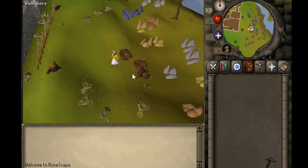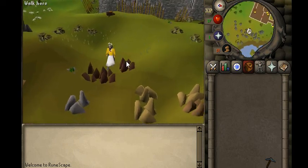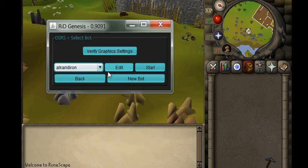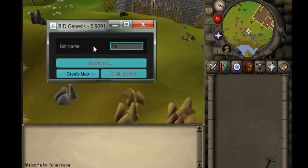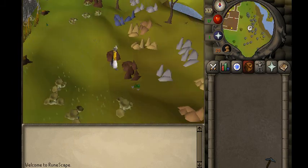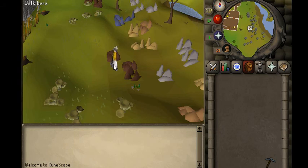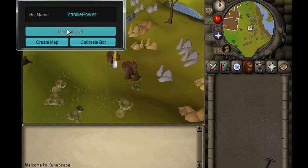All right guys, here's an update using the power mining drop shift. This will be a full walkthrough on setting up a power miner with adding in the different world items and the gems for dropping.